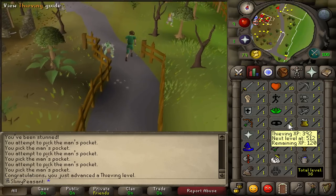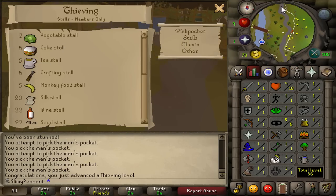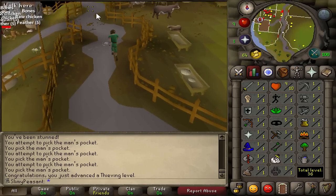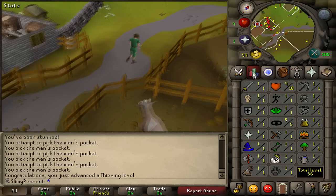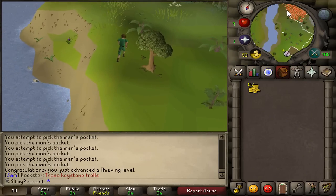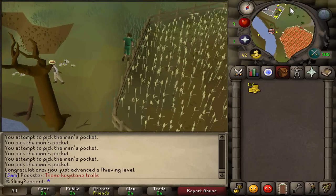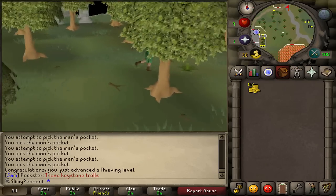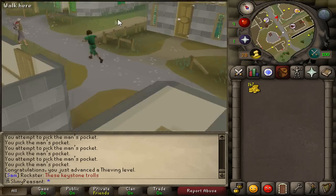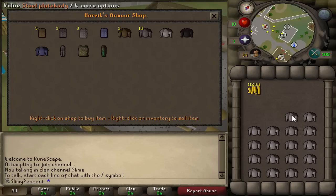The first few levels I managed to gain on this account are thieving levels — I got to level 5. From this level I can now thieve from cake stalls and also tea stalls. The tea will be helpful for the attack boost, and it does heal some hit points too — I think it's plus three attack. I can stack up loads of cake for food, which is great for when I need to go into the wilderness for steel platebodies. I'm running to the tea stall now here in Varrock — hopefully not dying to the annoying wizards!